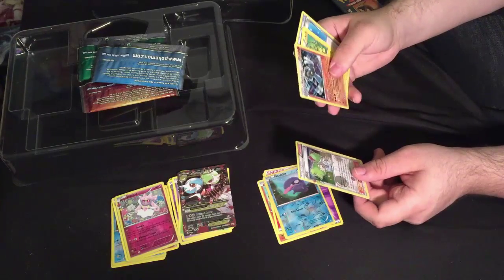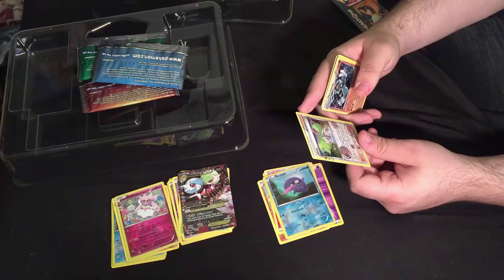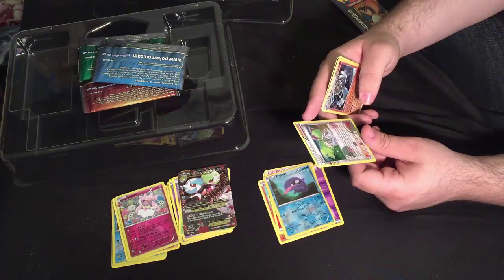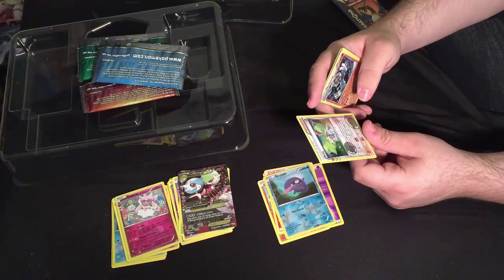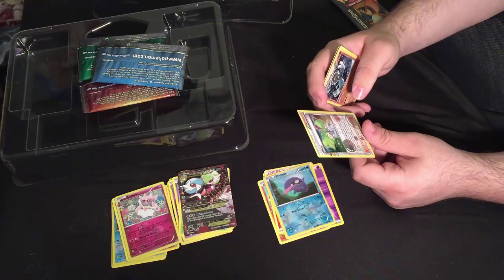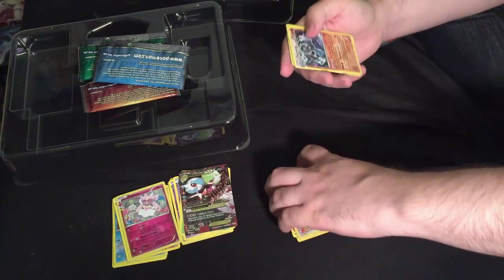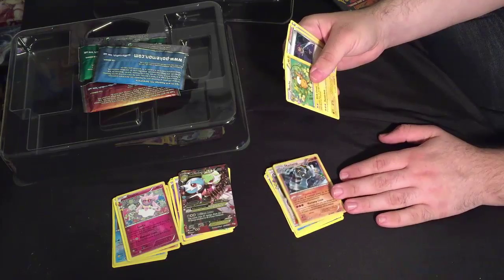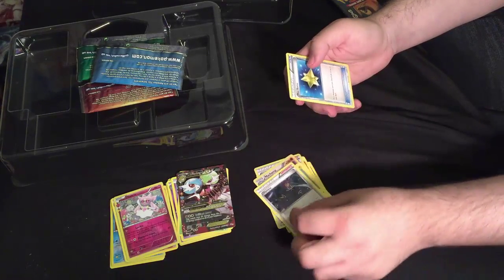Wally — I got three shiny cards in this pack! Search your deck for a card that evolves from one of your Pokemon, excluding Pokemon EX, and put it on that Pokemon. It counts as evolving that Pokemon — shuffle your deck afterwards. You can use this card during your first turn or on a Pokemon that was put into play this turn. That's really good! Machamp — another shiny card. Raichu. Another Olympia. And a Max Revive.